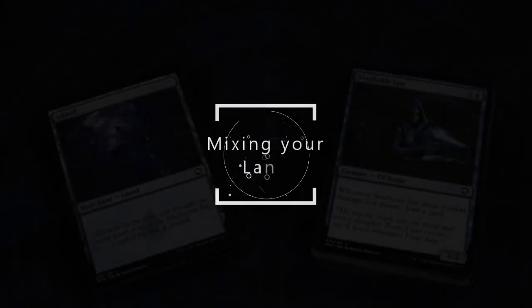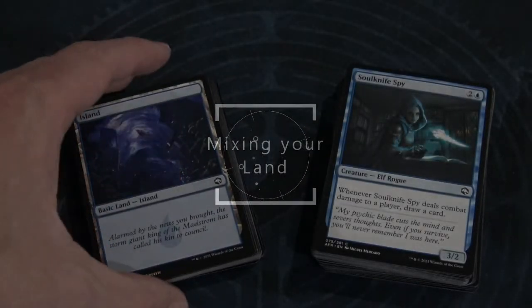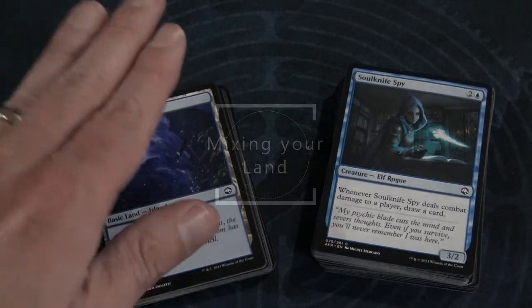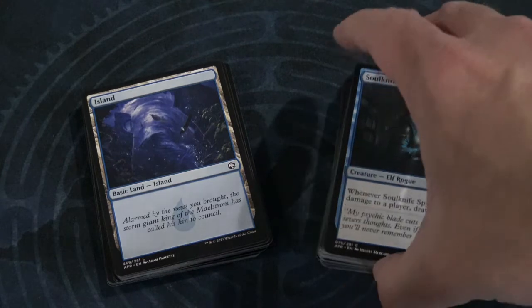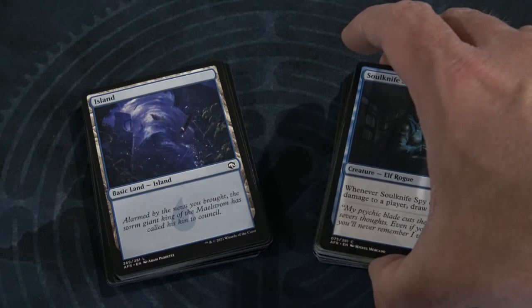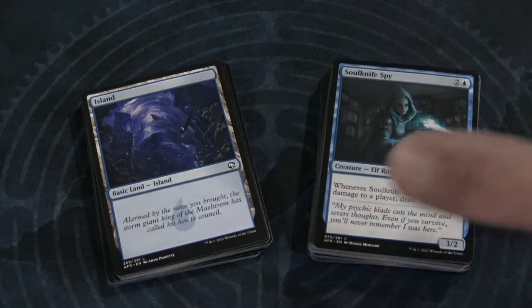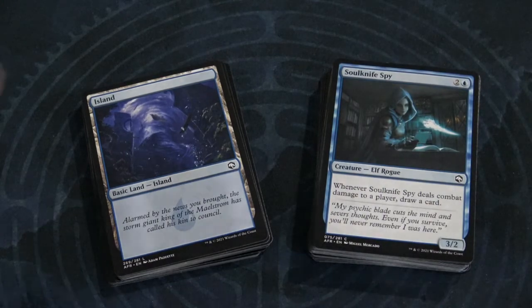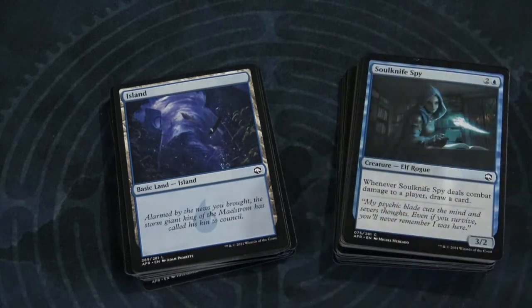Let's put what we've learned to the test. I've got my land cards — I'm doing a blue and black deck for this video. I've taken the 11 of each basic land type and put them in the deck. Then over here I've taken my 30 creatures and mixed in eight additional cards — a mixture of instants, sorceries, enchantments, and artifacts. Now I want to make sure everything is thoroughly randomized before playing, so I went ahead and quickly shuffled the deck and all of the other cards in.